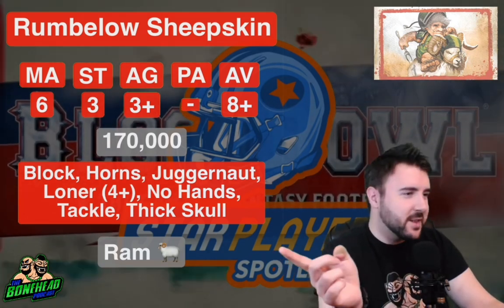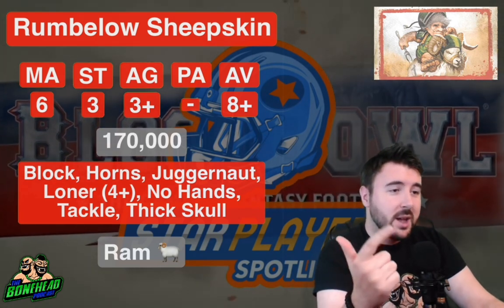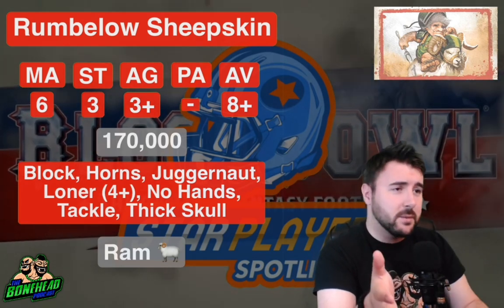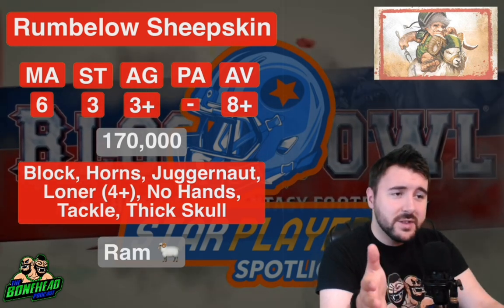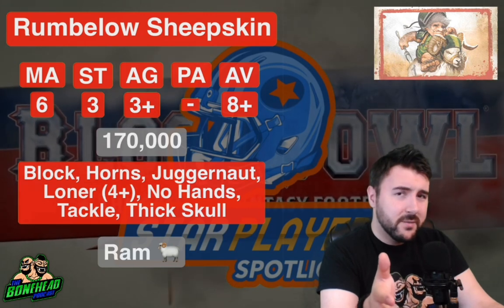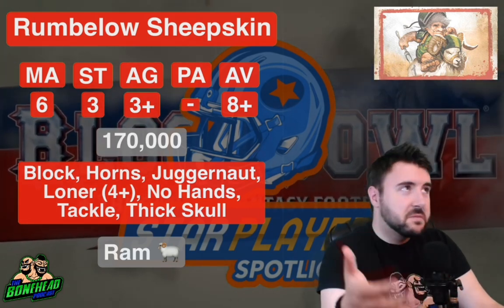The skills are where this guy gets interesting. Block. Strength 3 block. Horns. Juggernaut. So this guy is blitzing at Strength 4 with the Block skill. That's what makes him so useful. For 170k, you get a Movement 6, Strength 4 blocker. It's essentially a bargain bin Karla for defense.